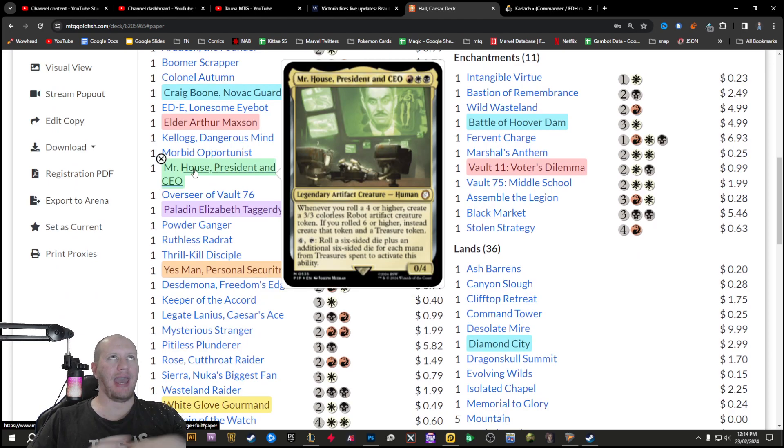Mr. House — everyone was talking about him and loved him when first announced, but not so much now. Not because he doesn't look like an amazing card, but he just doesn't really suit this deck. There's only one other card that rolls dice, and it's very likely you're going to cut that card — one of the bobbleheads. Honestly you need a lot of bobbleheads for them to work well. Mr. House is just going to cost you extra to roll dice plus treasures. It's just not great in this deck. Mr. House overall will be an amazing commander — he just doesn't find his home here.